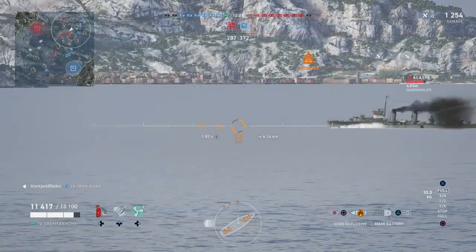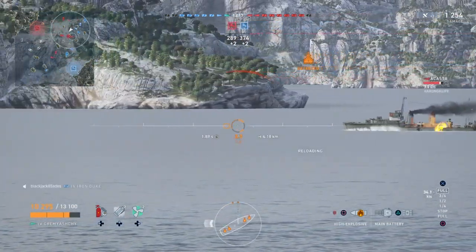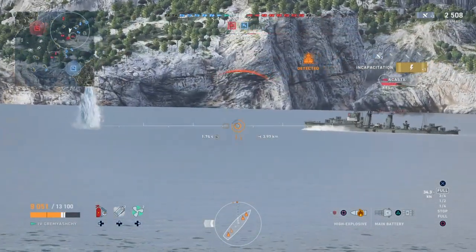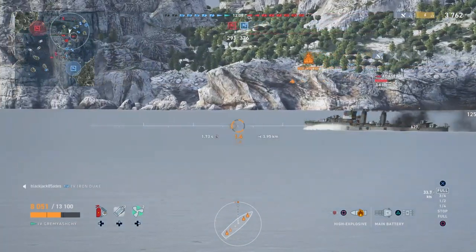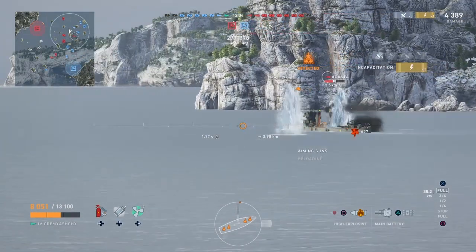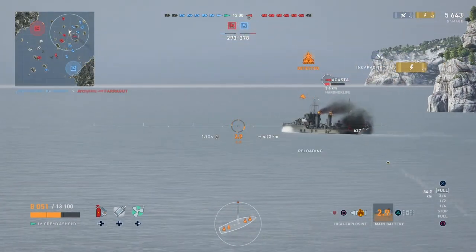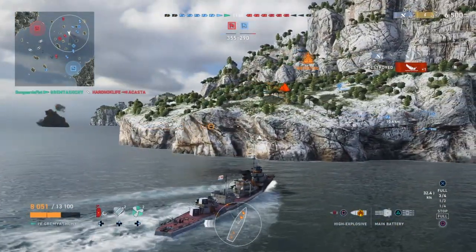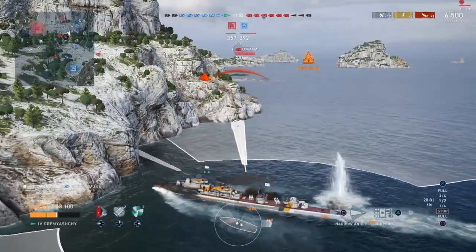Now you'll notice the Gremiyashi's main weakness is a very slow turret traverse. It takes quite a while compared to other destroyers for the turrets to catch up. So if you come across one of these and can get into a close-quarters fight where you're circling each other, you potentially have an advantage in that situation. Keep that in mind if you run into them. If you're playing the ship, just do what you can to mitigate that — that is its primary weakness.